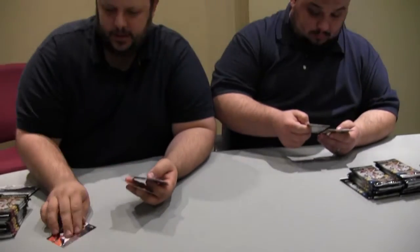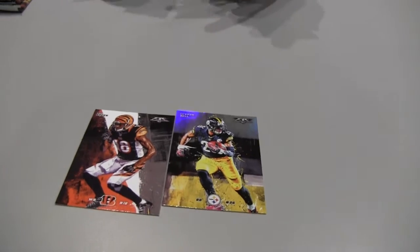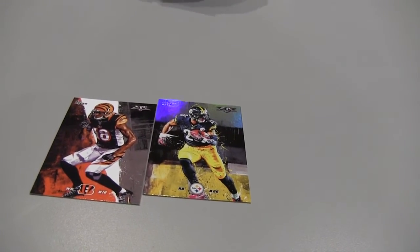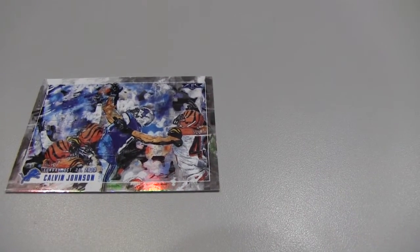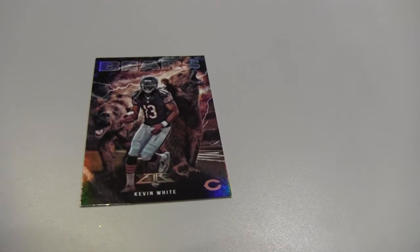Here's a base card — you got AJ Green. It looks a little different than last year. They have similar backgrounds but this is definitely done by a different artist. And this is an insert card for Calvin Johnson, who may or may not retire. That's a nice little insert. I haven't actually seen pictures of the inserts yet.